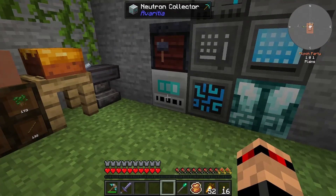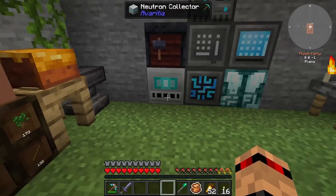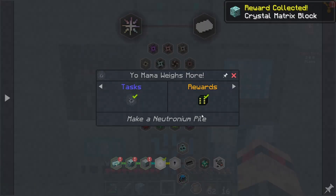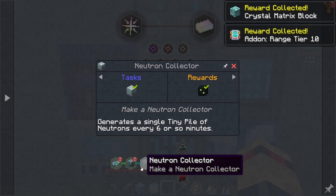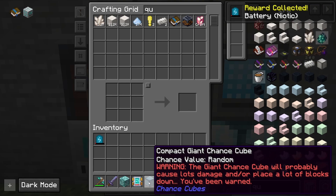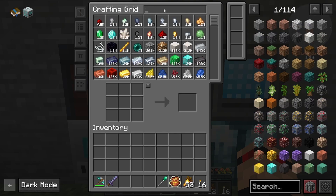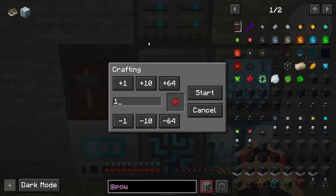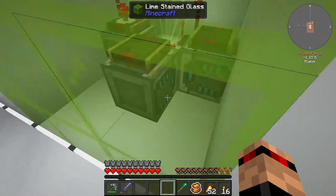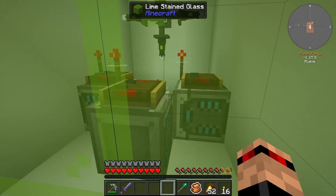The watch of flowing time would probably go really well with one of these neutron collectors, or multiple of them. I don't know what the range on the watch of flowing time is but we could make a bunch of these and have a ton coming in. That might be the play. We can get some power from this and make some nitro crystals - there we go, that's making us nitro crystals. I need to go put a stack upgrade on the importer.